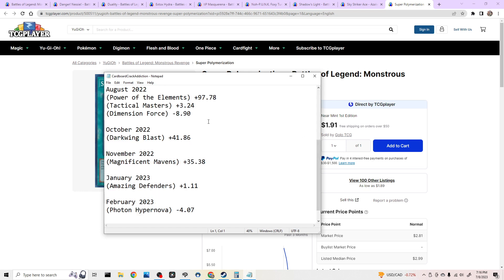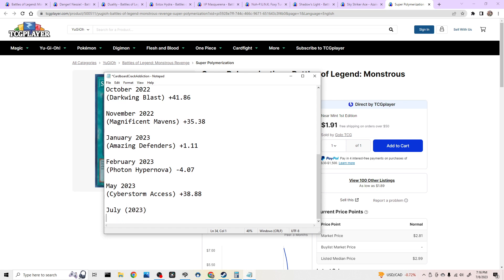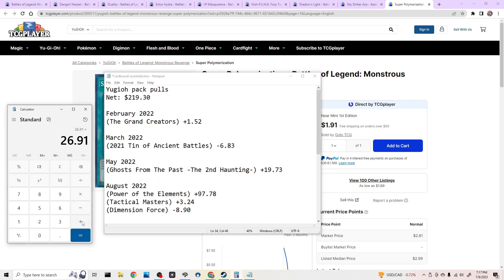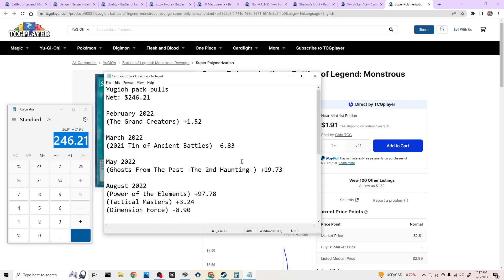Today is July 2023, Battles of Legend Monstrous Revenge. Subtract $65 — so I profited $26.01. That's pretty cool, plus $219.30.